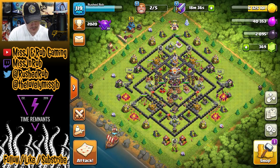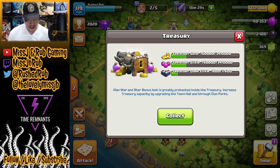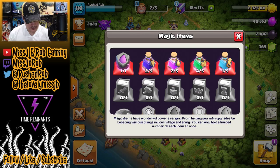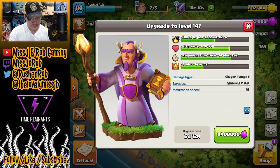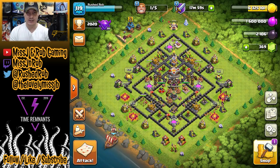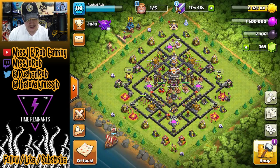Moving right along — I was going to put down the Warden next. I noticed I had treasury loot I didn't know about, so I'm going to use the rune of elixir to max that out. Now I'm going to put the Warden down — this giant wizard is going to level 14: 8.4 million elixir, 6 days and 12 hours. The Warden is now down. I've got 1.6 million elixir left, and I'm going to dump it into the walls since having less loot sitting around means I'm less likely to get hit.